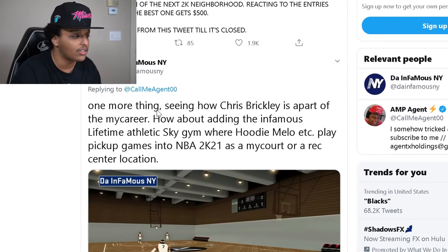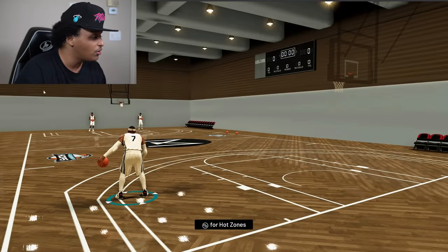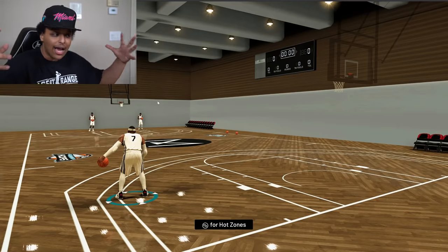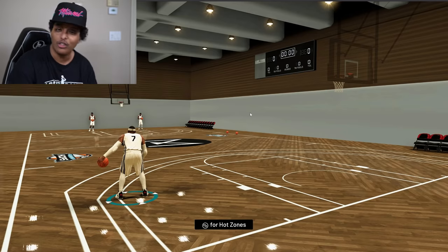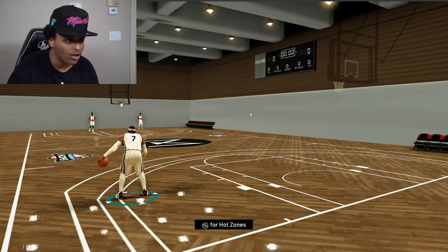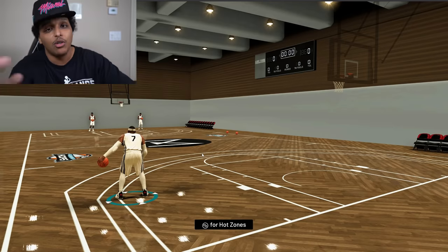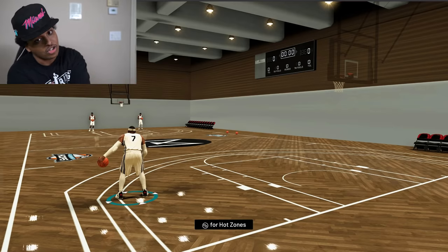It seems like he sent some more submissions. Seeing how Chris Brickley is a part of MyCareer, how about adding the Lifetime Athletic sky gym, hoodie, and play pickup games - NBA 2K21 is in my court. I did go to this gym a few months ago - wasn't all that crazy, plus they be charging OD at that gym. So it's not worth it if you're thinking about going - maybe just one time for the experience. How did you do this? This looks like you dead-ass designed this in a 3D software. I don't think you just photoshopped this - the textures look too simple for this to be photoshopped. You would have added a texturized wall. So that makes this incredibly impressive. The only problem is licensing - it can cost 2K money to do that. But they could just rip it off the same way GTA rips off cars and then just calls it something different but it looks the same.